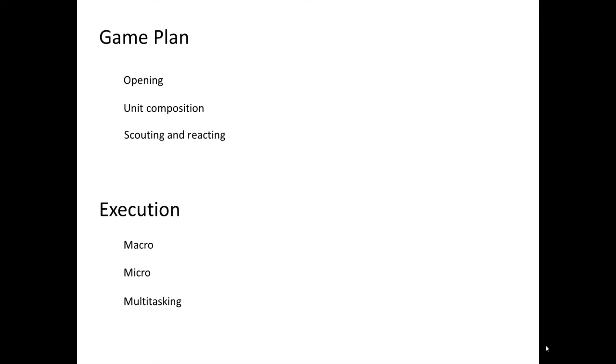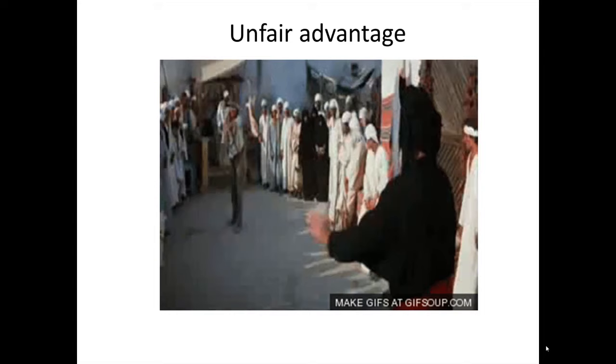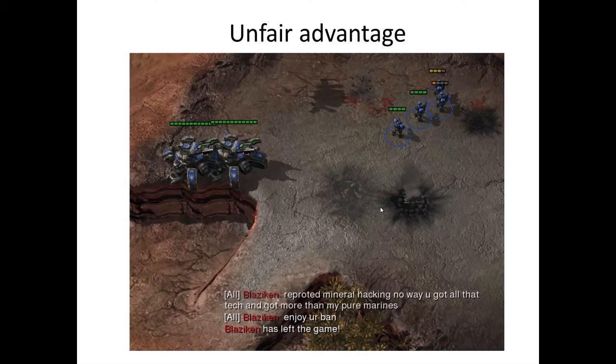Opening defines how you play the first minutes of the game — you should know what you're doing at any point during the first ten minutes. At lower levels of play like Bronze, Silver, Gold, and maybe Platinum, a good opening gives you an unfair advantage over your opponent. For example, a Bronze League player trying to do a Warp Prism DT drop just dies to a very simple build. That's how it works.